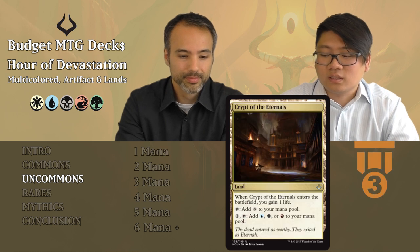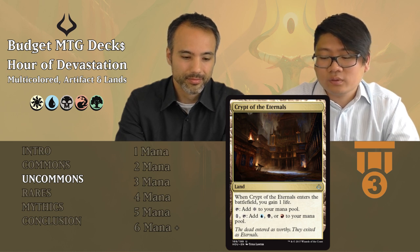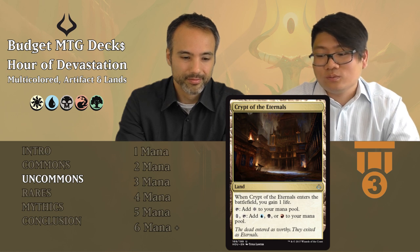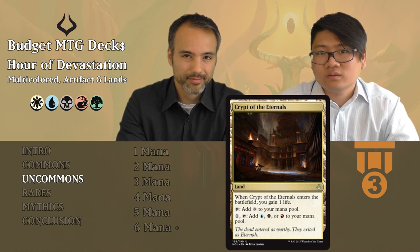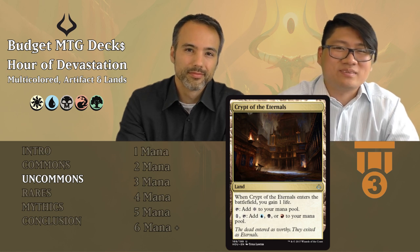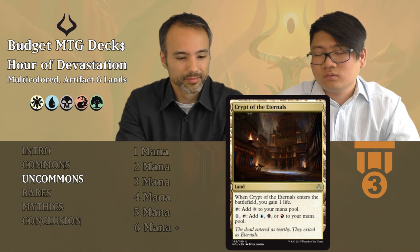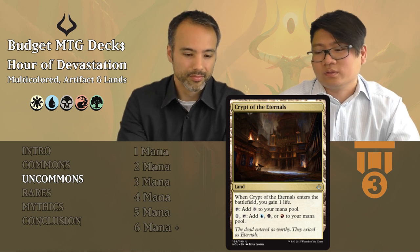Crypt of the Eternals is a land — not a desert. When it enters the battlefield, you gain one life. You can tap it for colorless, or tap and pay a mana to add blue, black, or red to your mana pool. So you can cast spells for Nicol Bolas. It's tier three because you can filter mana with it and it doesn't enter tapped, but filter costs extra mana which is annoying. Play it if you need those colors.